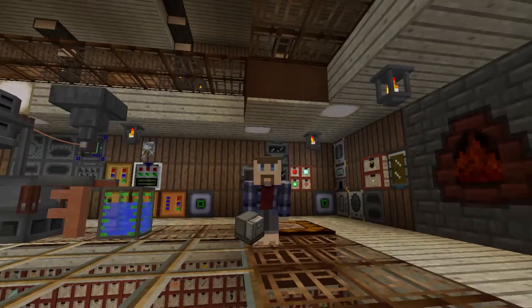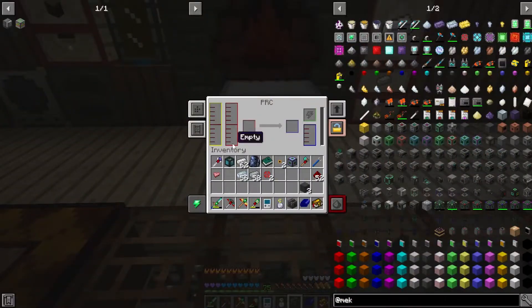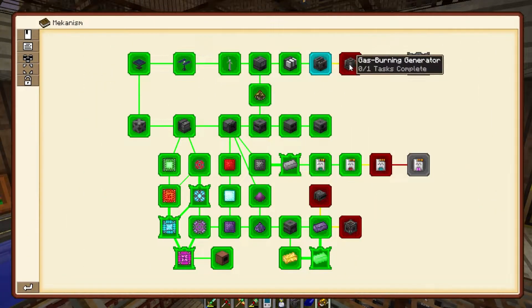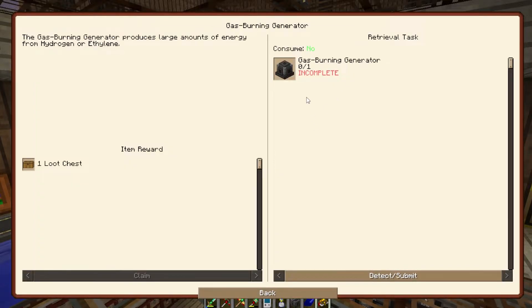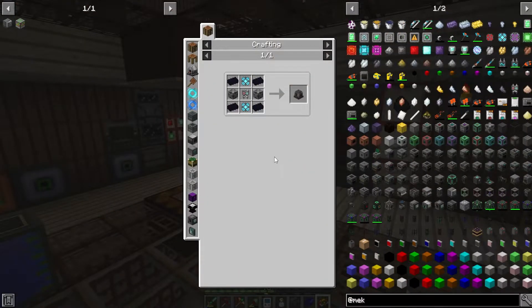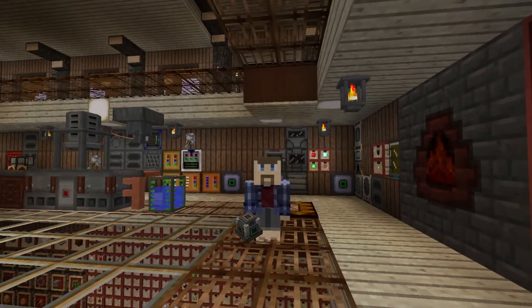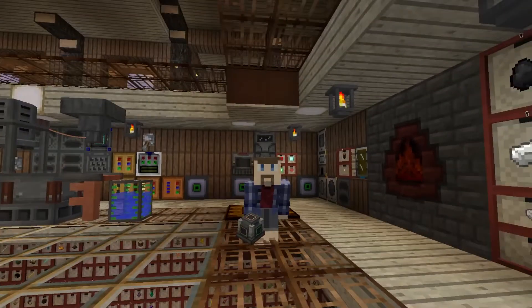The pressurized reaction chamber is done. Looking at the interface, it's pretty close to the same as the electrolytic separator, but it takes two fuels and outputs a single one, as well as the substrate. Next up is the gas burning generator, which is one of the things that can burn the ethylene. Other than needing tough alloy, which we're getting from our mob farm, it's not too hard to make. And now we have the gas burning generator — it lets you burn the gaseous ethylene straight up.